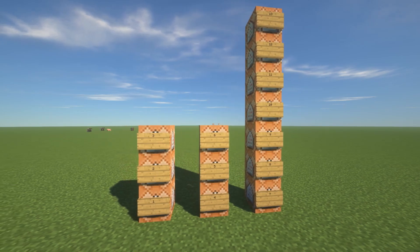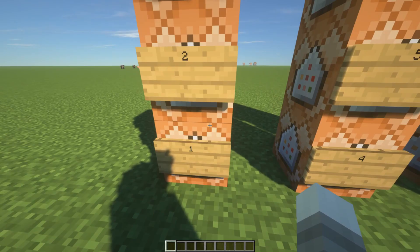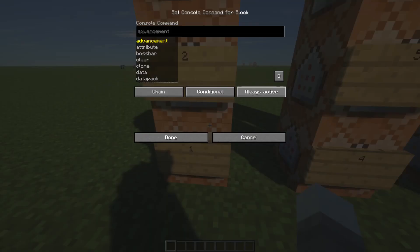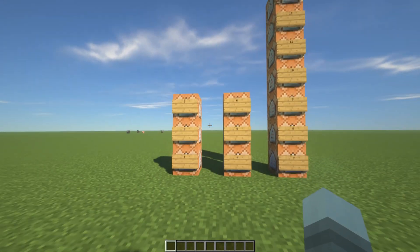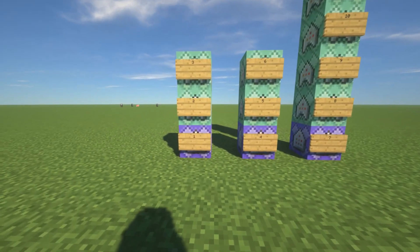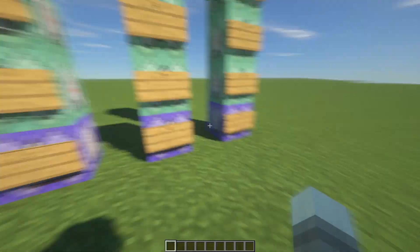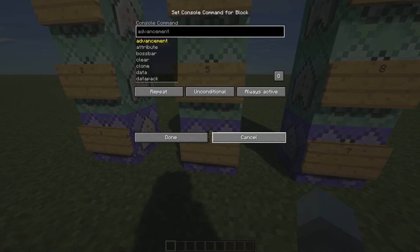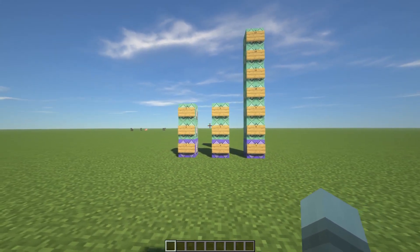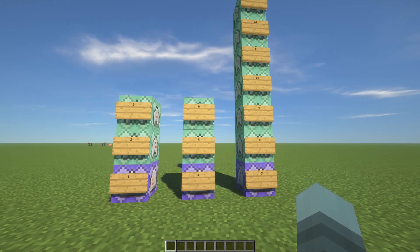In the text document below you can see each number and it says, for example, 'chain conditional always active.' Now I'm going to change all of these. The blue ones are on Repeat and Unconditional; the green ones are on Chain and Conditional. All of them are set to Always Active. The last thing we have to do now is fill in the commands, which is the longest part, but it'll be pretty quick.